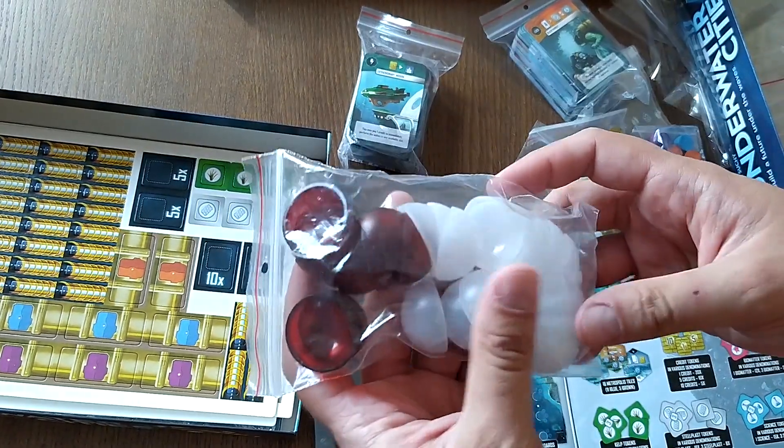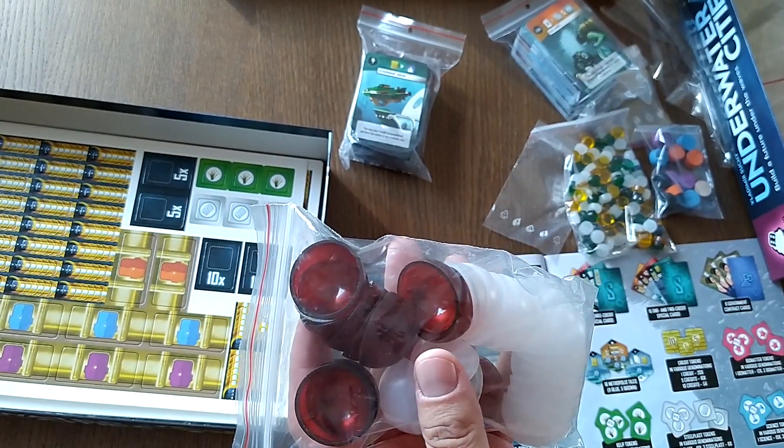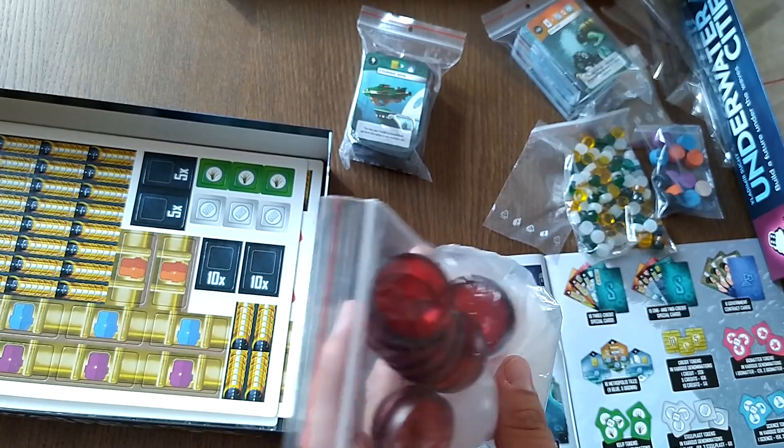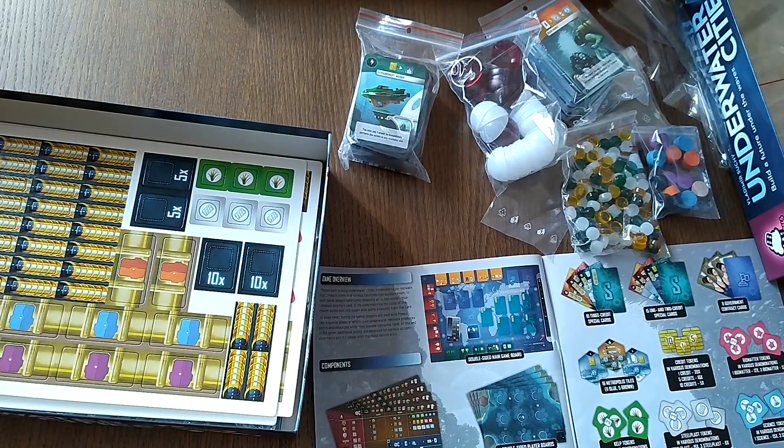These are the city tiles — there should be 17 white and 13 purple tiles. They look pretty interesting, all of this.